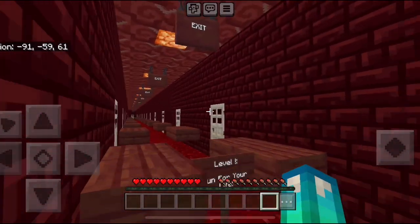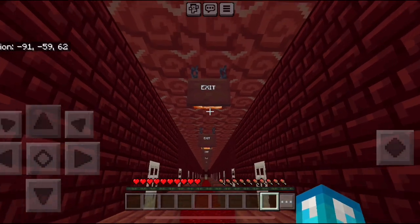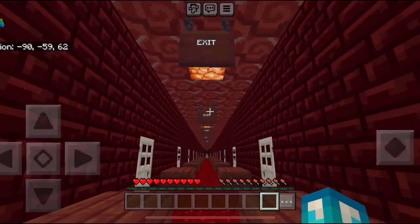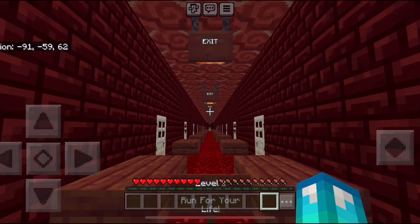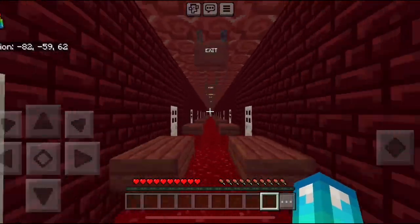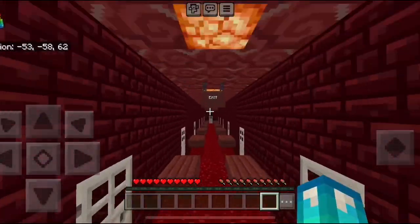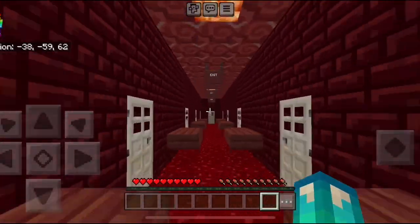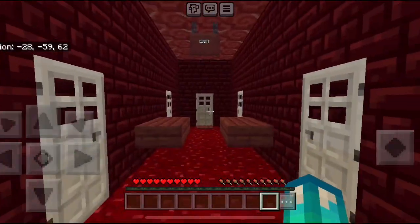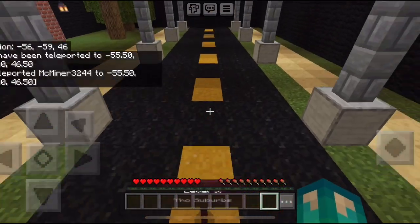There is something I personally added that wasn't in Blue Slime King's tutorials — these hanging signs that say 'exit,' because there are hanging exit signs in the Run for Your Life level. If we keep running down here, luckily there are no entities to run from. Stepping on this pressure plate will take you straight to level 9, the suburbs.